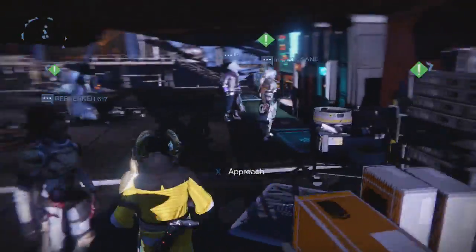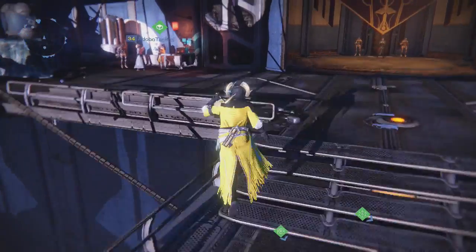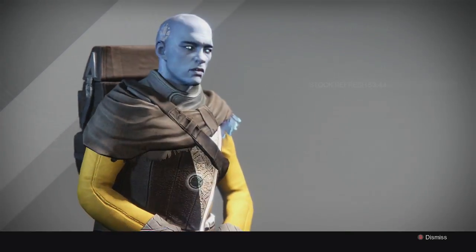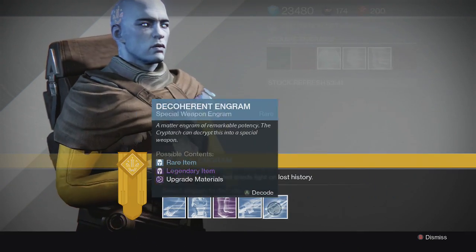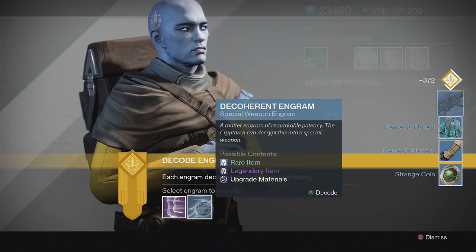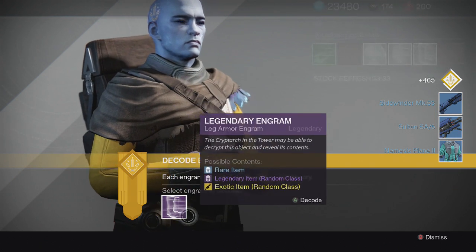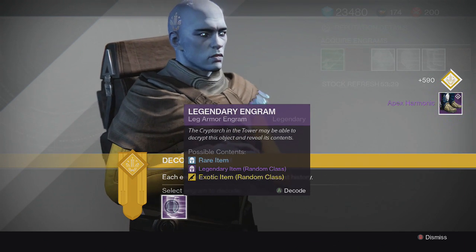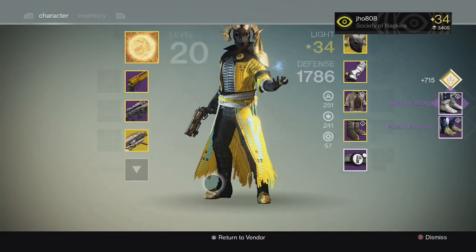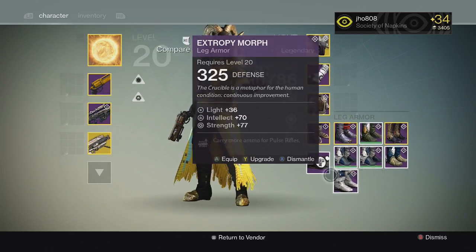Let's open up some of the engrams that I got from the cryptarch packages and we'll end the video after that. Let's open up some of these blues first — strange coins, some blue guns, and for the boots let's get something good. First one we get Apex Harmonic, and the second one we get Exafemorph. There's not really anything you can get — maybe exotic boots, but that's about it. Nothing really good out of boot engrams.